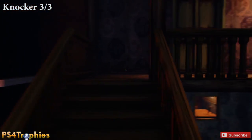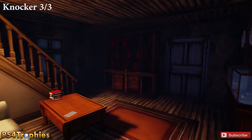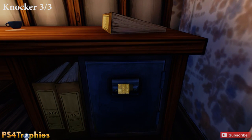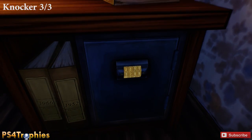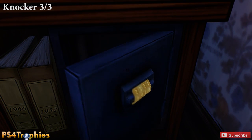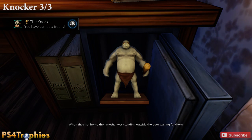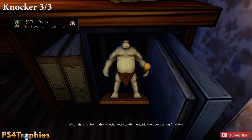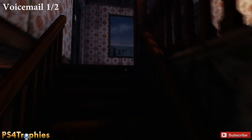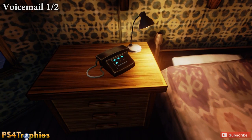Once you're in the inn — there are a couple of entrances so it can be disorienting — just keep going up to a room where you'll find the safe. Put the dial on, type in 1-4-1-0, and there's your final knocker statue and another gold trophy. For the voicemail in this building, go up one flight of stairs from that room and you'll see it on the nightstand — go ahead and interact with that.